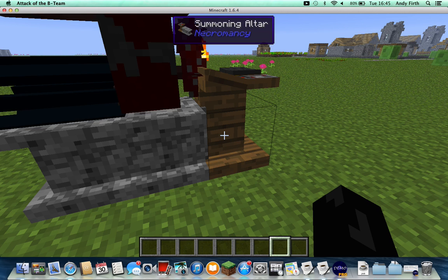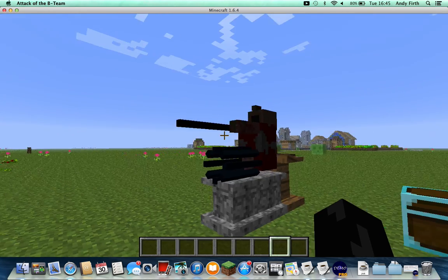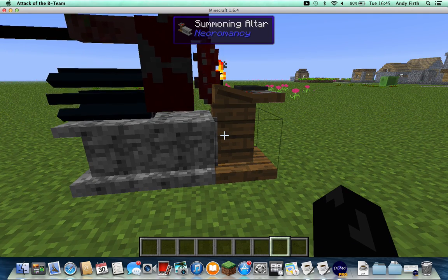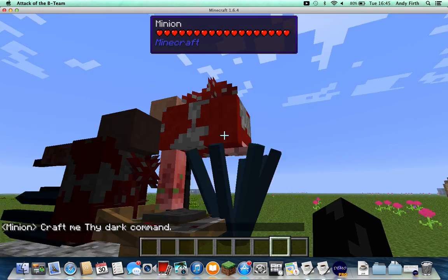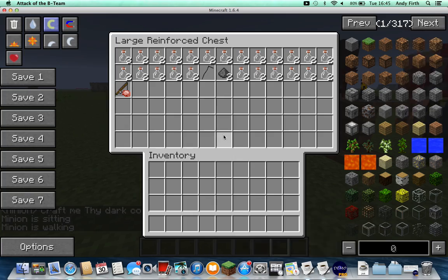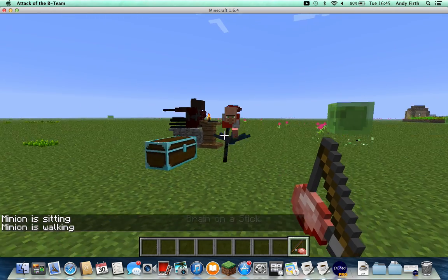Sorry, McGeorgie just FaceTimed me then. Wow. Okay, this is going to be one heck of a creature. Now, to finish this off — hopefully it won't crash my game — you crouch and create. Oh my gosh. This is magical. Now, the final thing comes in: I get a brain on a stick, and now he follows me.